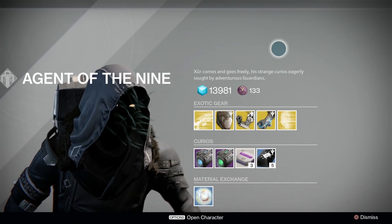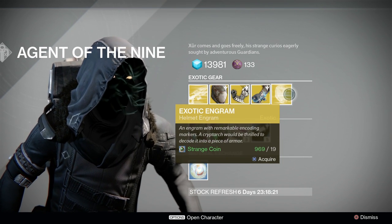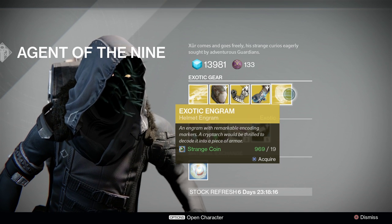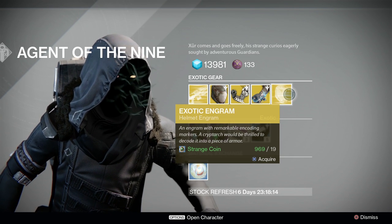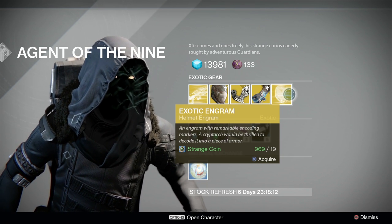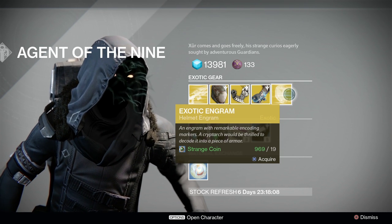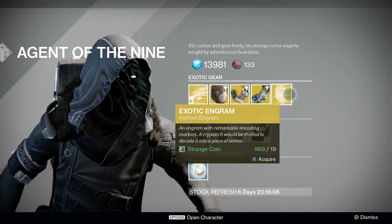In year 2, Xur will no longer always offer a weapon. Instead he'll either offer a weapon or an exotic engram. The reason is because Bungie wants to give people a more direct path to obtaining exotics via quests and to reduce repetition in Xur's inventory.